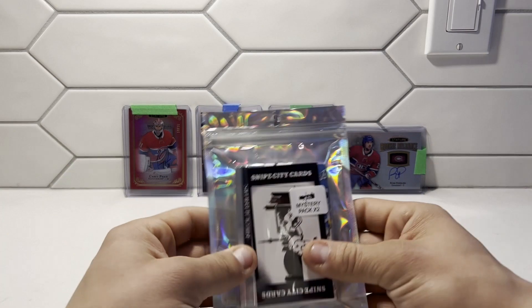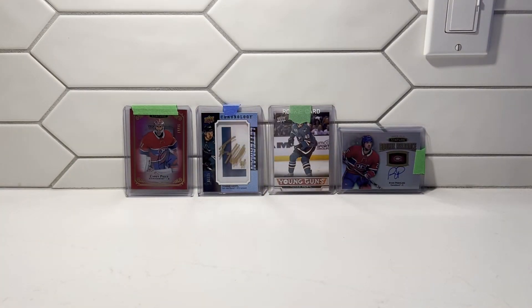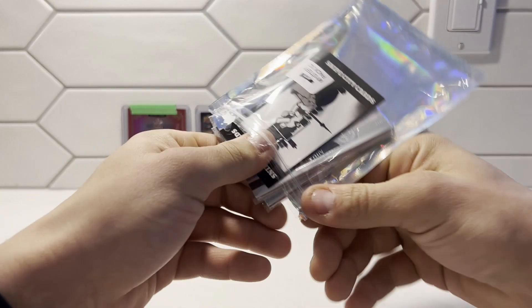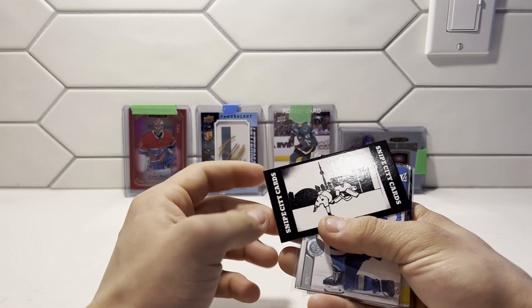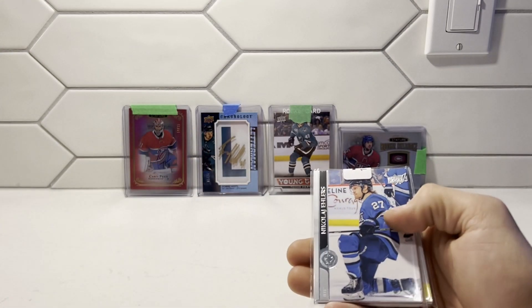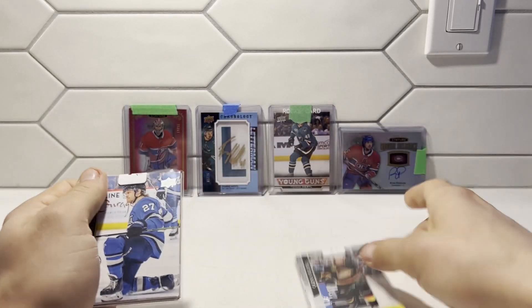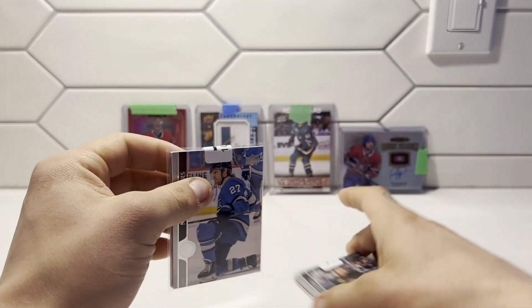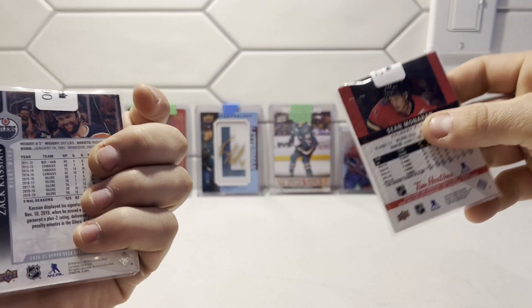I think we'll bust open into our two Mystery Packs now. I'm not expecting too much from these. From Snipe City Cards — got a nice little business card there, feel free to check them out. These look like they're nice. They're numbered too: 1102 and 1090.